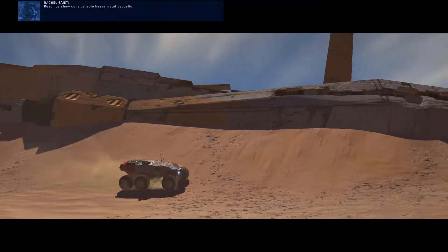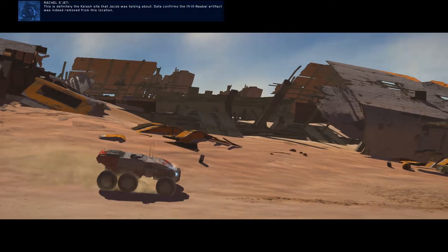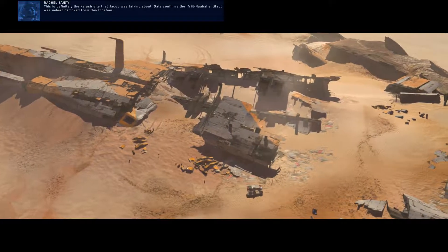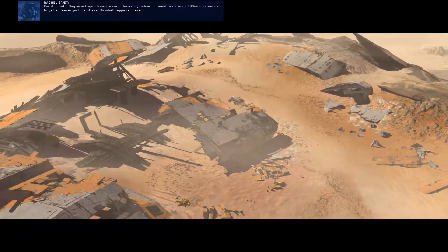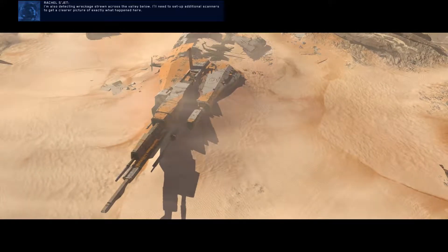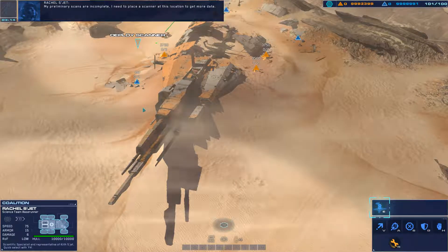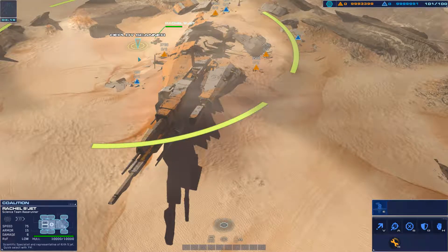Readings show considerable heavy metal deposits. This is definitely the clash site that Jacob was talking about. Data confirms the Ifrit Nabal artifact was indeed removed from this location. I'm also detecting wreckage strewn across the valley below. I'll need to set up additional scanners to get a clearer picture. My preliminary scans are incomplete — I need to place a scanner at this location to get more data. Set up scanner for area sweep.